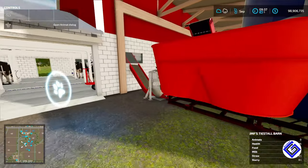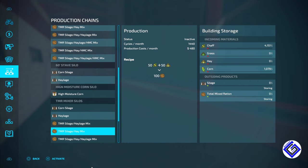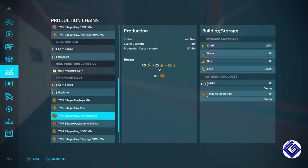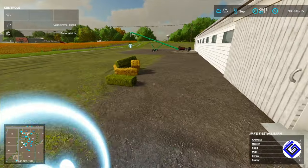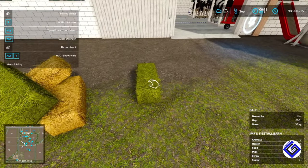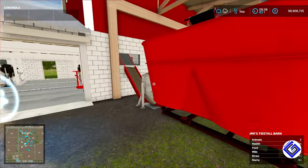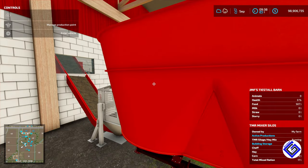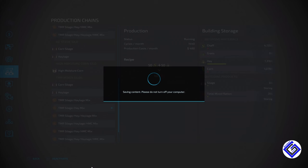In the production menu you've got options for corn silage or you can turn the grass into haylage — it works like any other production structure. The difference is you don't use silage in this TMR ration. Since we've got chaff and we're going to have hay, we'll do the hay mix one. Now it pops up saying I'm missing materials — one of the biggest issues people were having is they didn't know where to put the hay. You don't put it in the silo; you just drop the bales into the mixer right here directly. Now we've got 1,300 liters of hay and 1,000 liters of corn and 4,000 liters of chaff.